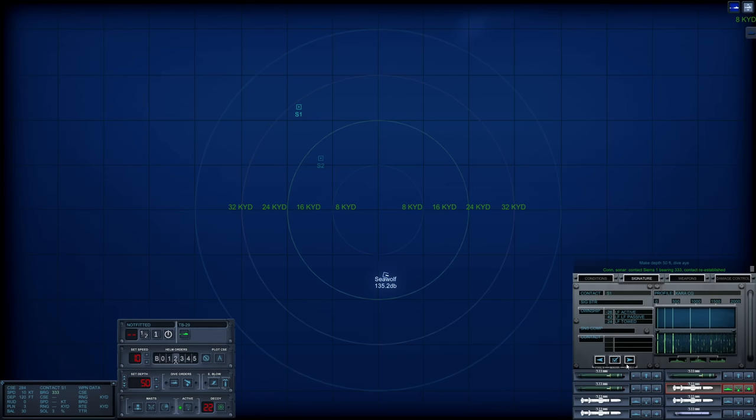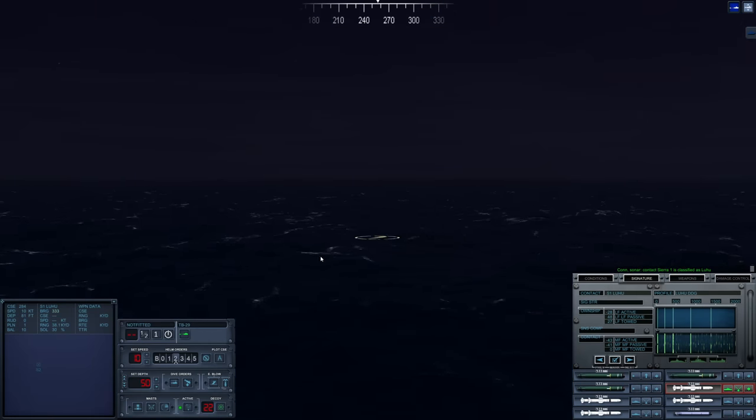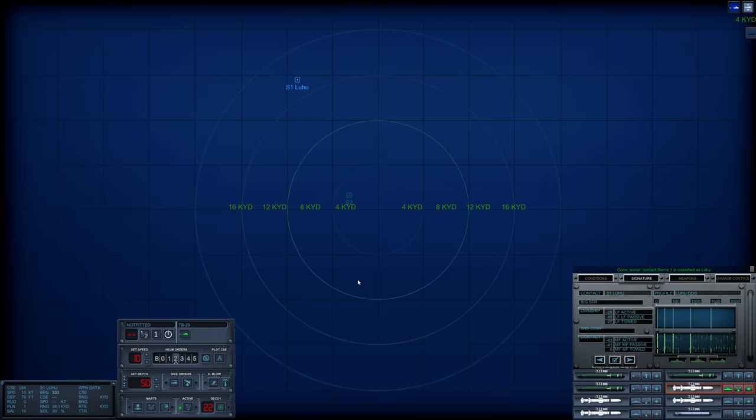Let's start by looking at warships. I don't think it's a Kara — there's another ship that has a very similar profile. Luhu — that is her. Dealing with all these surface ships is certainly going to be fun.